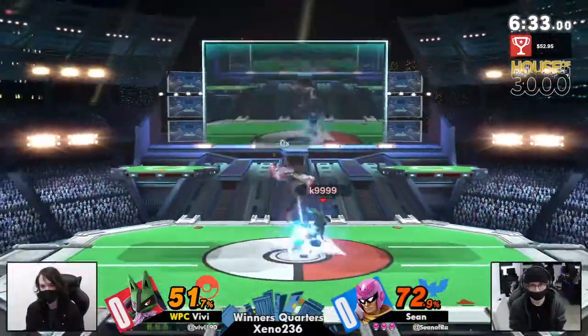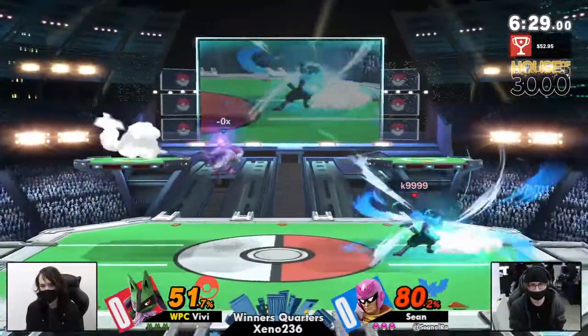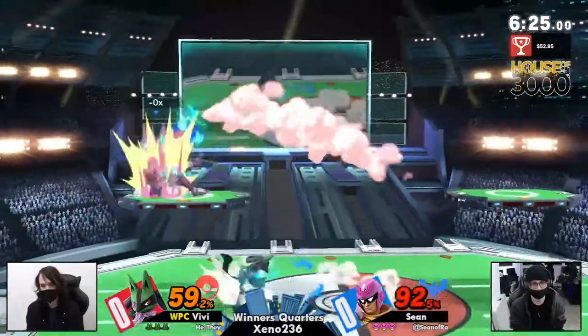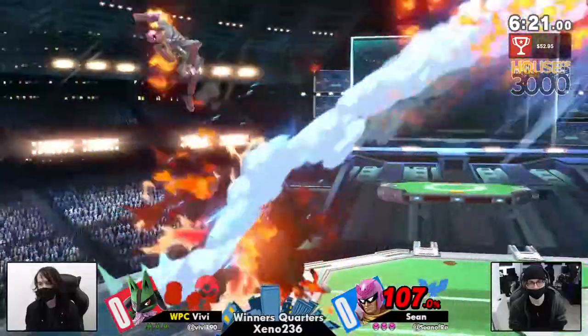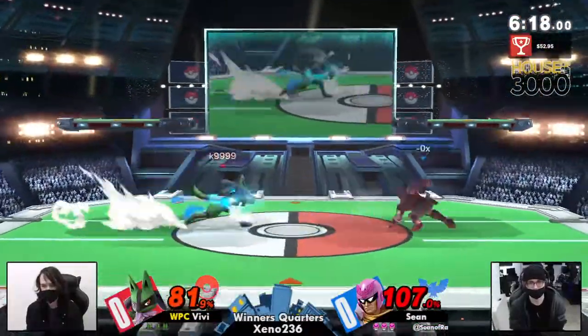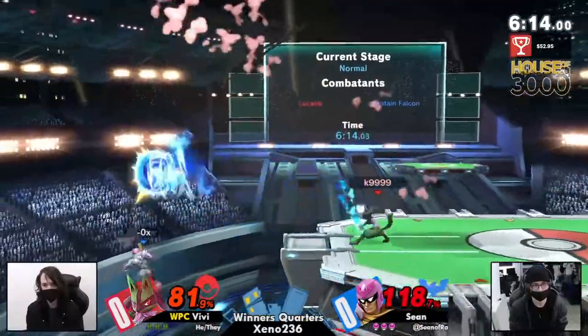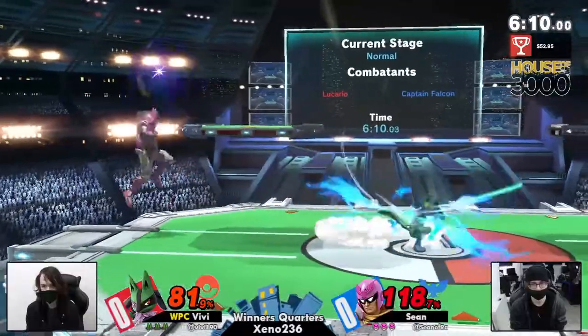I'm glad that Vevee is seemingly more willing to pull out the Lucario this week. For a while it felt like they were just solo hero with a Lucario for Dill specifically. But now this character is coming out. Lucario has a lot of good stuff against fast-fallers — a lot of ways to pressure the ledge, which can be very problematic for a Falcon not only from a recovery but also from a ledge trapping standpoint. And you know the movement's on deck when Vevee's on screen.